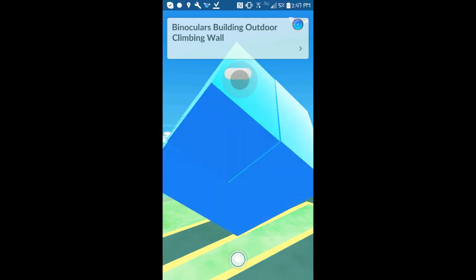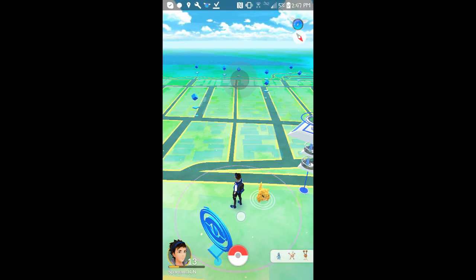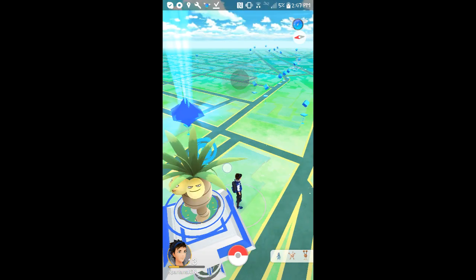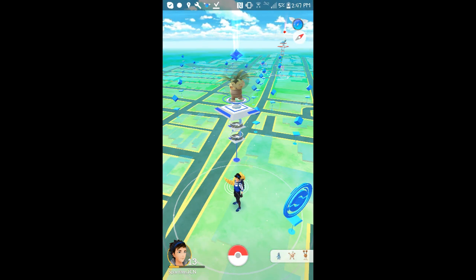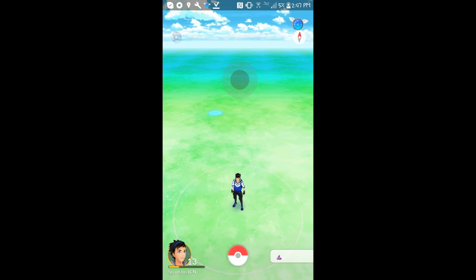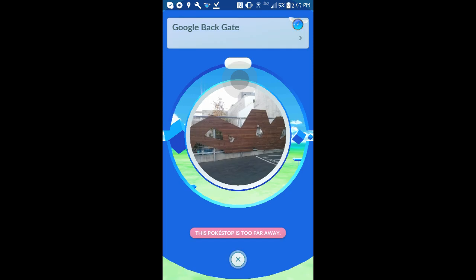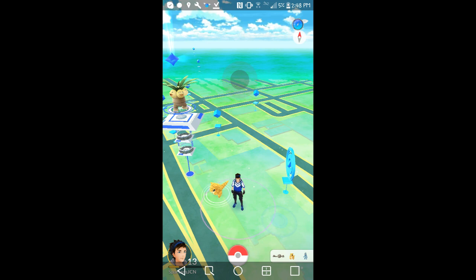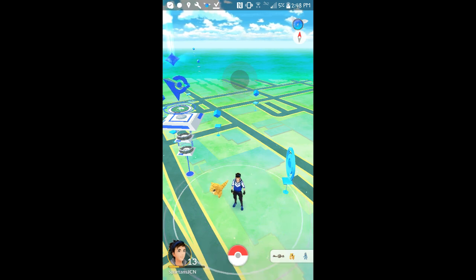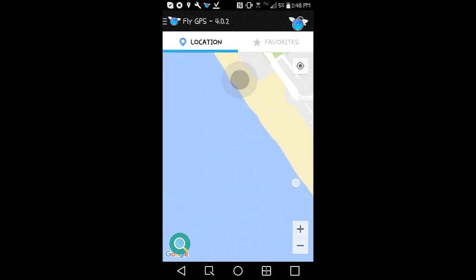It's not fully working yet because it's still loading in, but see this area — this is just a random area. It should be Google somewhere over here. Sometimes it'll teleport you back to your home location. But yeah, see — this is Google. So now what you're going to do is tap on the little Fly GPS thing on the top, wherever you put it, and move to a new location.